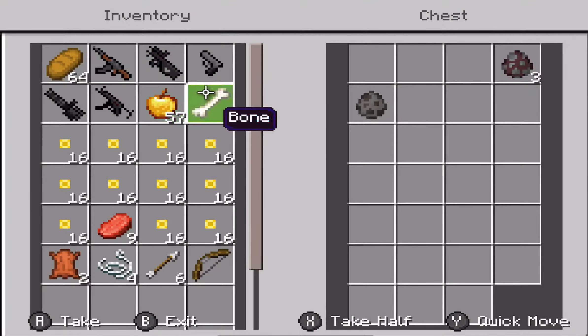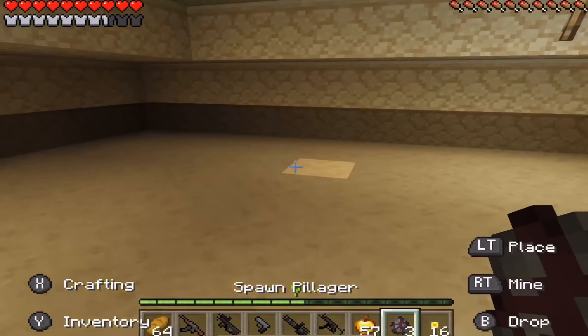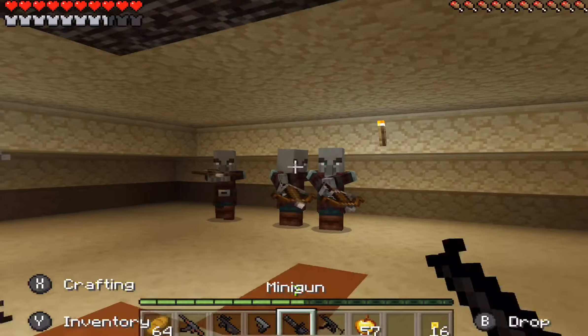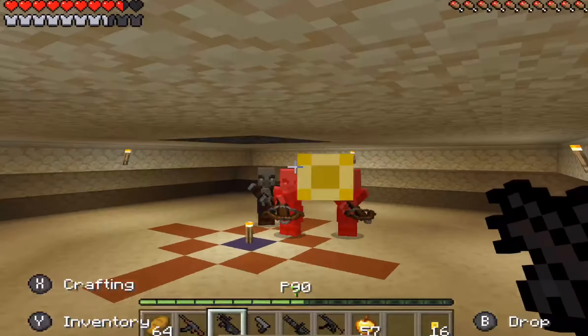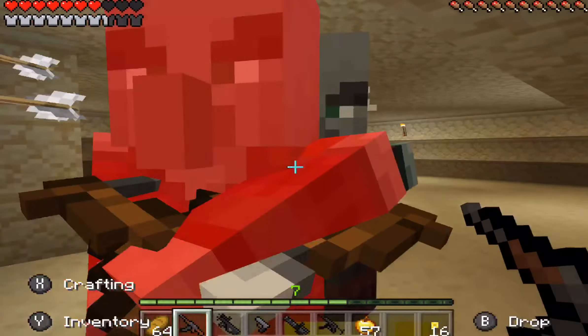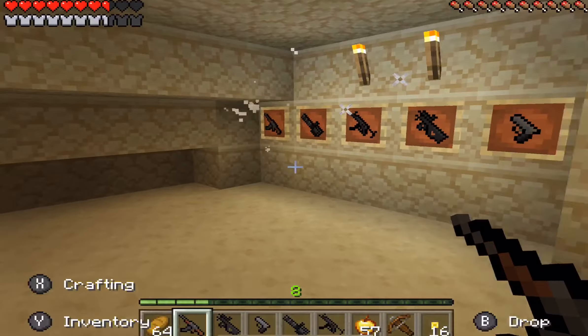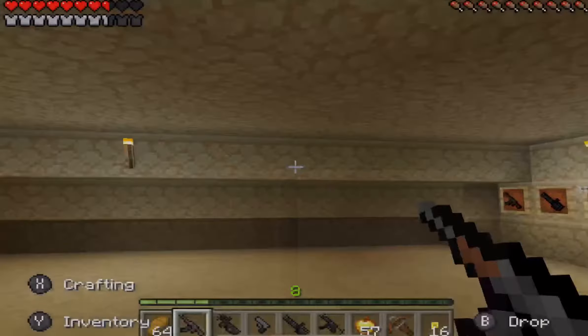One more — we gotta do the pillagers and then the ravager. Here we go — three pillagers. Let's use the P90. I don't know what they were trying to do — I mean, they do have crossbows.